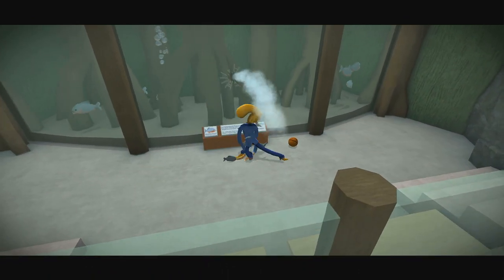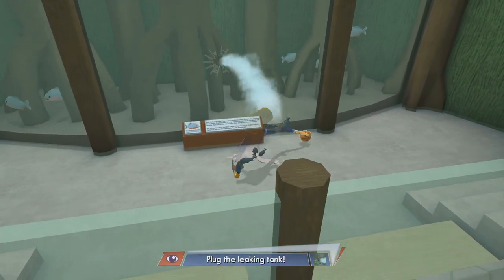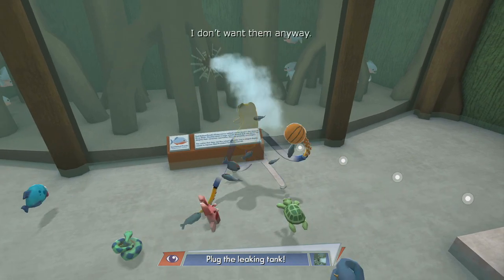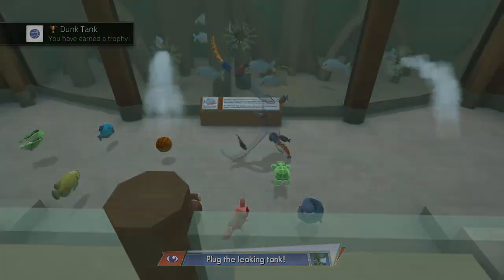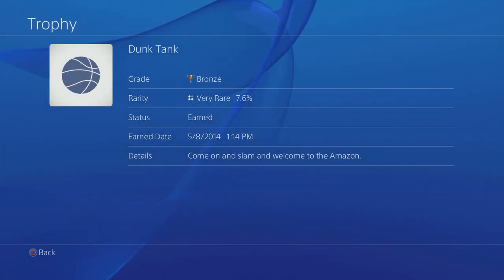So you're going to put it in — the basketball is going to fall out, but that doesn't count. It's going to spring an even bigger leak. What you want to do is grab the basketball again and plug the leak even though the ball falls right out. But you get the trophy for dunk tank, so I guess that kind of counts. Come on and slam, and welcome to the Amazon.